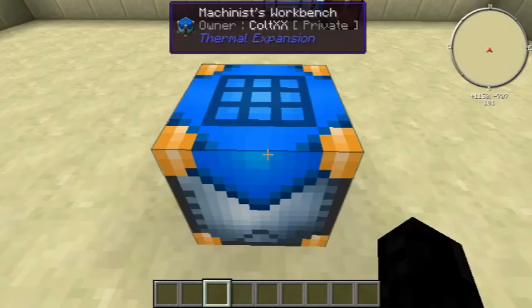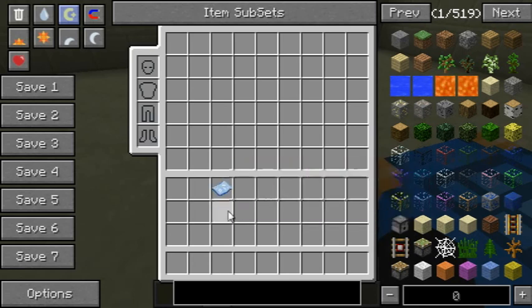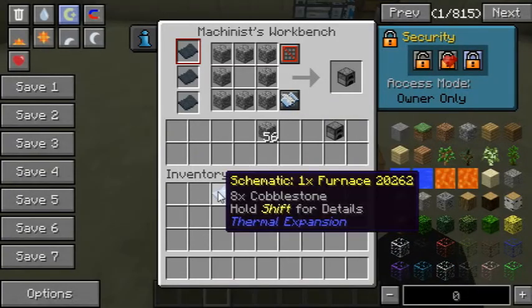Another thing I want to show you guys: if you press shift, it will actually tell you what item it's making. That's pretty fun and cool to watch, especially because you can have a lot of different schematics.